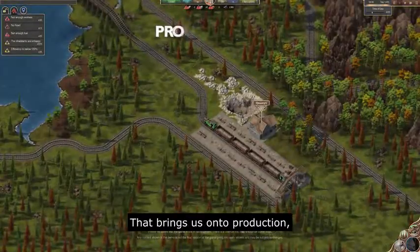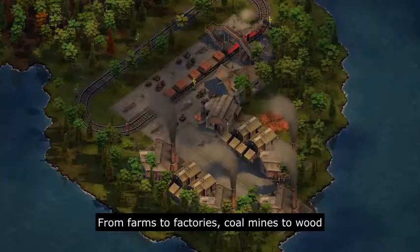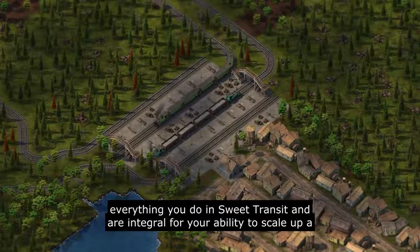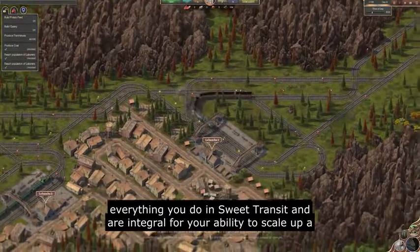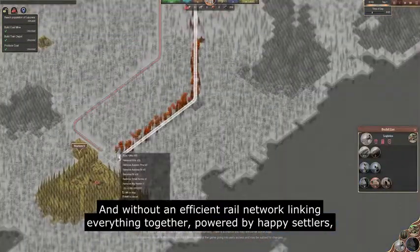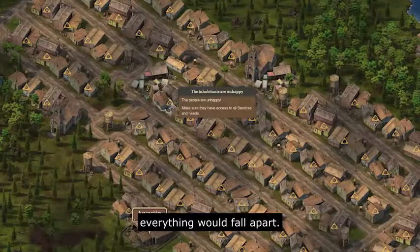That brings us on to production, the final pillar of Sweet Transit. From farms to factories, coal mines to wood processing, fish, cotton and more, resources are essential to everything you do in Sweet Transit, and are integral for your ability to scale up a city and a rail network. Everything you require needs to be transported, and without an efficient rail network linking everything together, powered by happy settlers, everything would fall apart.